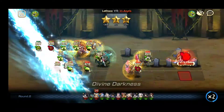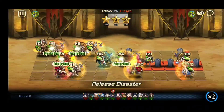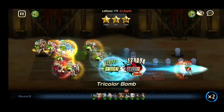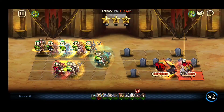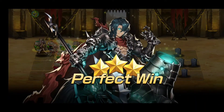Round two, things are going as planned. Nardis buffs up and kills what's left of their mid lane. Then I kill the Banshee — and it looks like Eden's going to kill her right now. Easy. Nice, well, there you go.